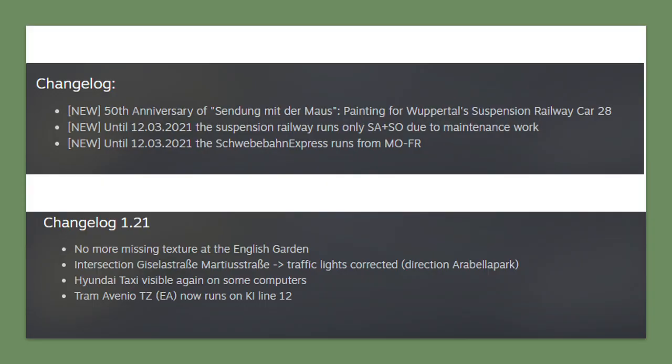For those who own the München DLC or the Wuppertal DLC: Wuppertal, the Suspension Railway DLC, has received an update with some Chrono features added in — the full change log is on the Steam page. Regarding München, they've fixed some texture issues and traffic light issues, and there was a problem particularly for AMD graphics card users where some cars were showing up invisible — they've fixed that with the Hyundai taxis. Also, the Avenio tram now runs on KI — which is the German word for AI — on tram Line 12.